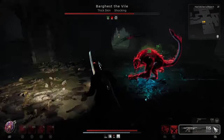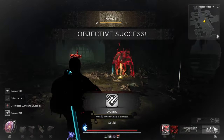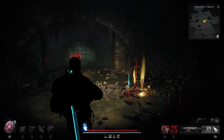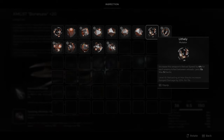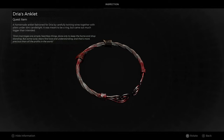Killing this particular Manticora will reward us with Drea's Anklet and a mutator known as Lightly, which increases weapon reload speed by four percent for each enemy killed between reloads. It lasts for 15 seconds and can be stacked up to five times. Drea's Anklet can be used in two places: first, we can give it back to Drea's husband.